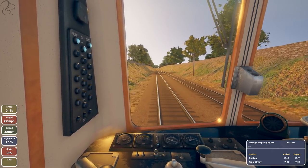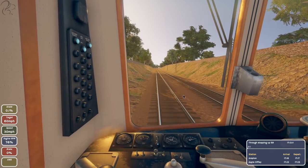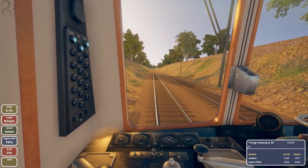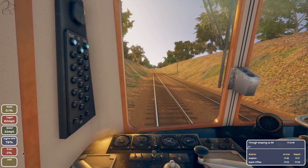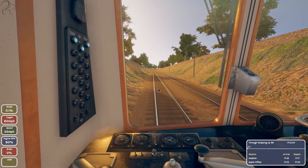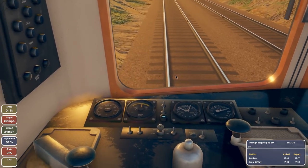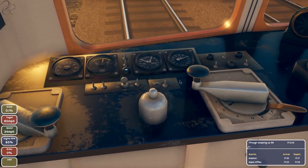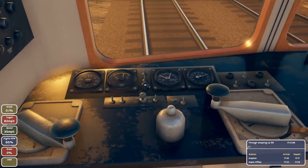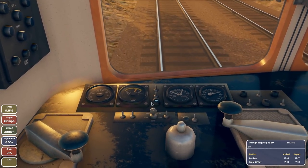I've left all the controls down here on the side because expert mode brings more challenges, and I simply don't know this route, so I want to make sure we hit the numbers and stop at the platform correctly. We have a lot more control in manual/expert mode: gear, throttle, engine RPMs, and reverse if necessary.